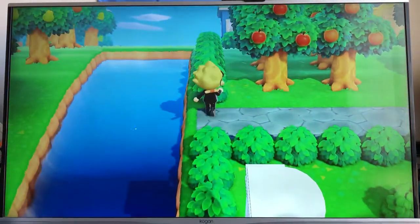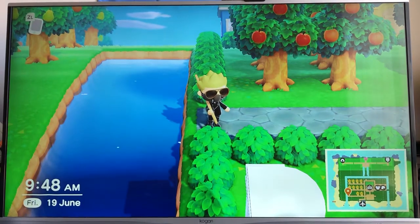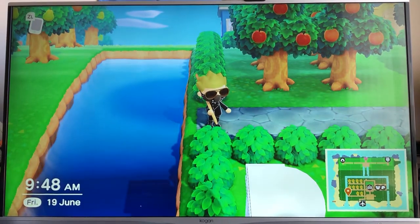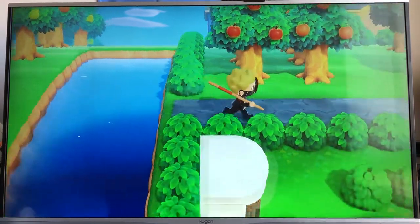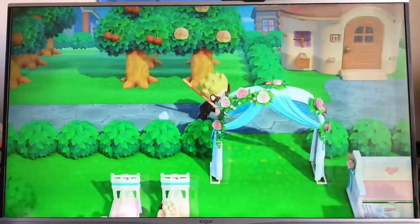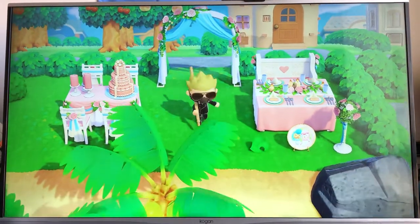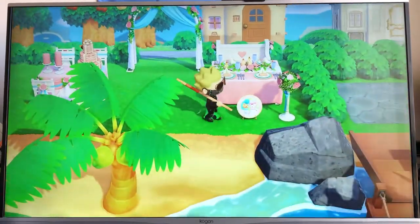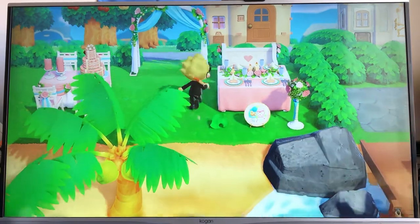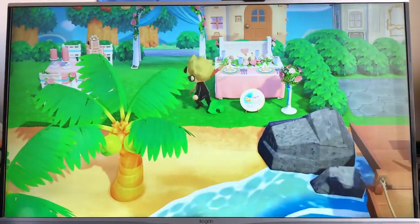I'm going to put a bridge here. Now my island isn't fully finished yet — I'm still working on it. Here, this is all the wedding stuff. At the moment there's a wedding event on. The wedding event is about Reece and Cyrus — they get married and everything. Once you do all the events, they give you all your stuff.